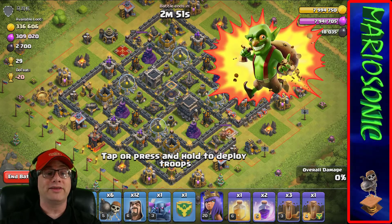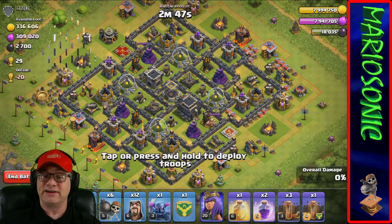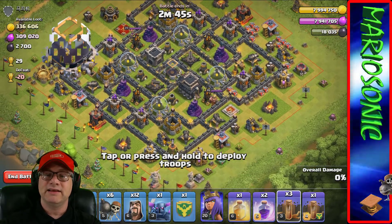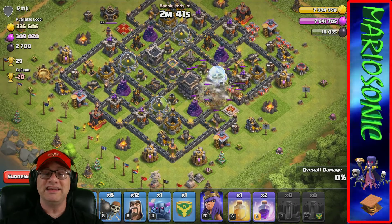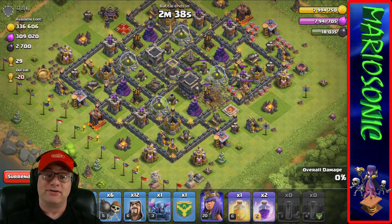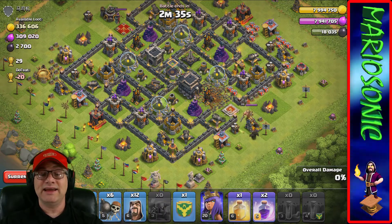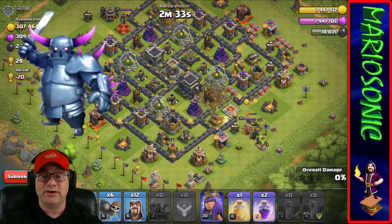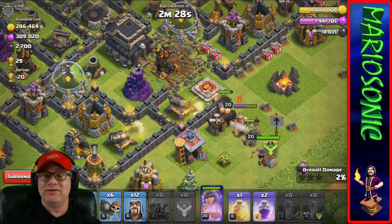I think we can actually get in here and steal all of their loot - look at all the loot in the left corner: the gold, the elixir, and definitely that hard dark elixir. Let's get to that town hall right away. We're not going to mess around with wall breakers this time because they didn't do anything for us last time.